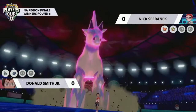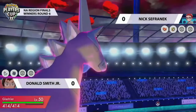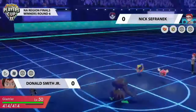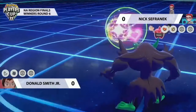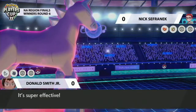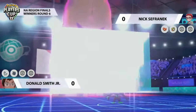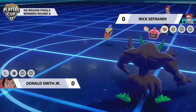Straight away there's a Dynamax Glastrier on the field for Donald, just wanting to make sure his Pokémon gets that doubled HP stat and can start applying a lot of pressure. This is quite a bold thing to do in front of that Rotom Heat. Comfey goes for Draining Kiss, dealing some damage to the opposing Grimsnarl — a decent chunk, thanks to it being super effective — as Grimsnarl sets up the Light Screen.